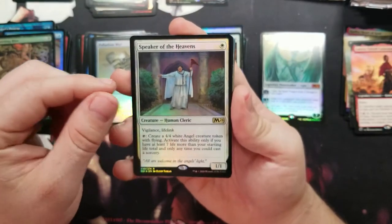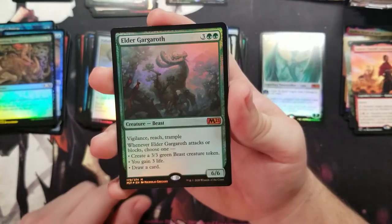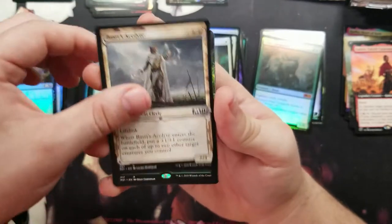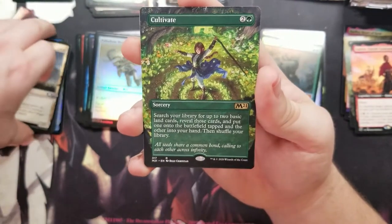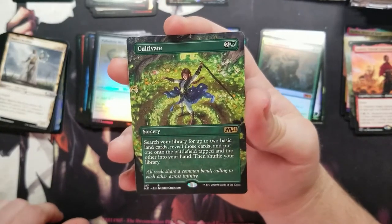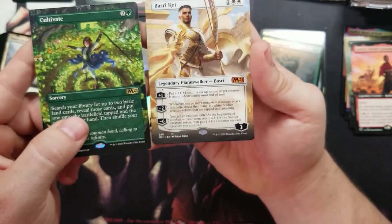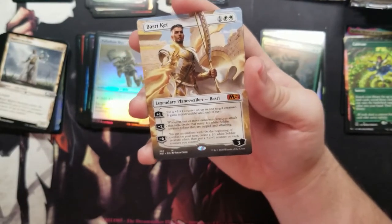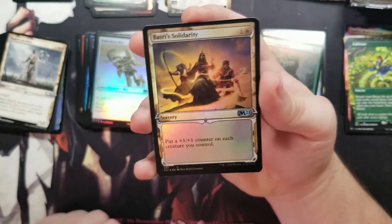We got a Speaker of the Heavens — let me get a better view of that. Camera's not cooperating today. Got an Elder Gargaroth — that's not bad at all. I traded mine away to a guy at my draft store who just got back into Magic and really wanted it. And then holy cow — that's pretty good! Not a big fan of Basri but I'll take it. So glad I pulled another Gargaroth. Then we got a Basri's Solidarity, pretty cool.